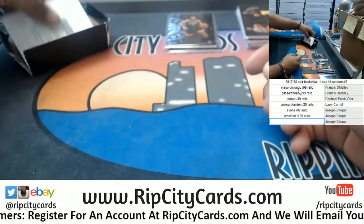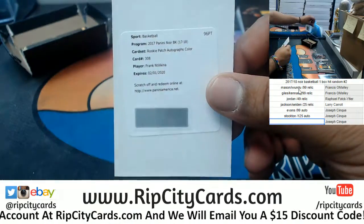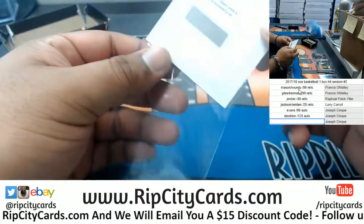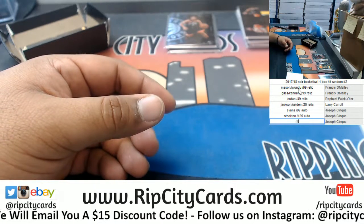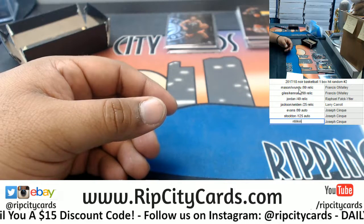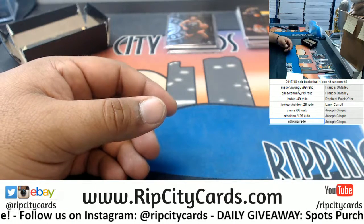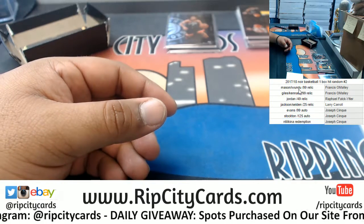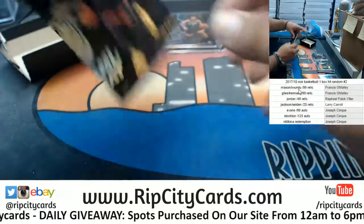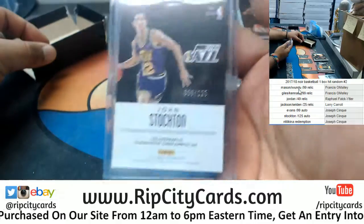And we have a redemption for Frank Ntilikina rookie badge auto - that's a nice one right there for the Knicks. And there's also Dwyane Wade - maybe Heat to 25 here. Very nice, boom! That was a break. To 25.